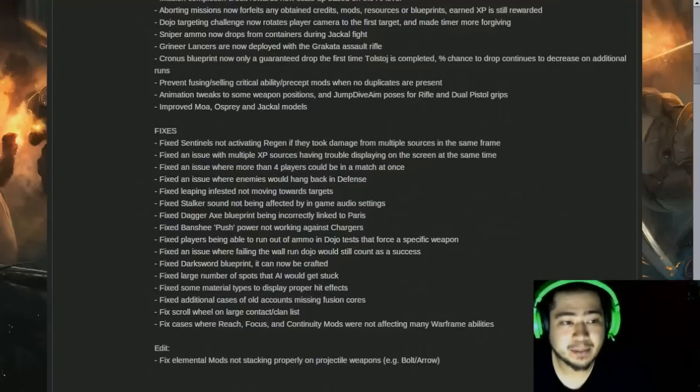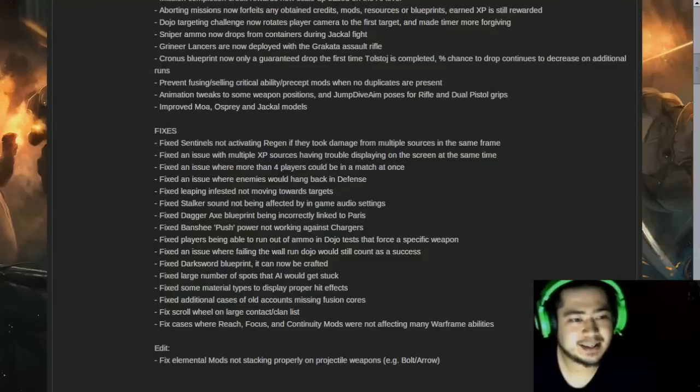Fixed players being able to run out of ammo in dojo tests that force a specific weapon. Fixed an issue where failing the wall run dojo would still count as a success. Fixed dark sword blueprint — it can now be crafted. Fixed large number of spots that AI would get stuck — that's awesome, that's so annoying, especially on defense missions. Fixed some material types to display proper hit effects. Fixed additional cases of old accounts missing fusion cores. Fixed scroll wheel on large contact and clan list — that's awesome because both of mine require scrolling and it was really annoying when the mouse scroll just wouldn't work.